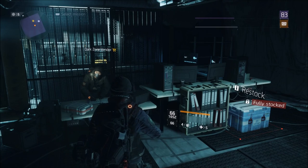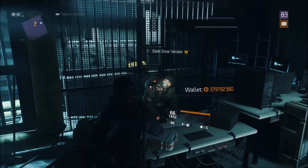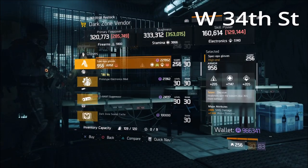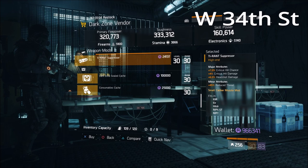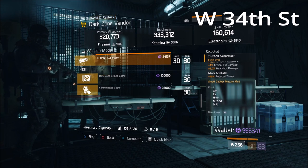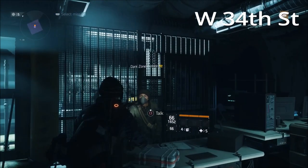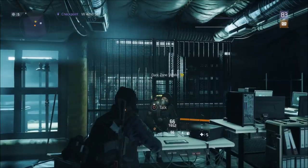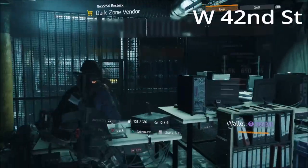Moving into the Dark Zone — that's it for all the safe houses. At West 34th Street there is a suppressor with 7% crit chance, 4% critical hit damage, 6% headshot damage, and reduced threat. Absolutely grab a bunch of these and throw them on your submachine guns, unless you already have a better suppressor.